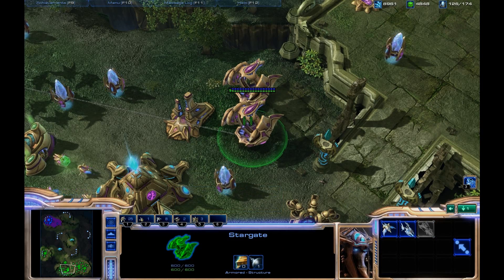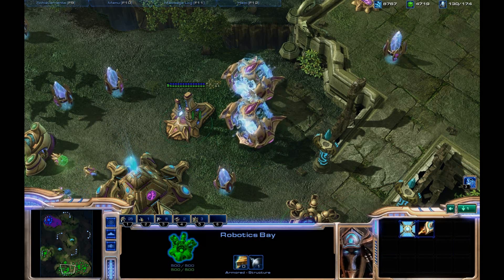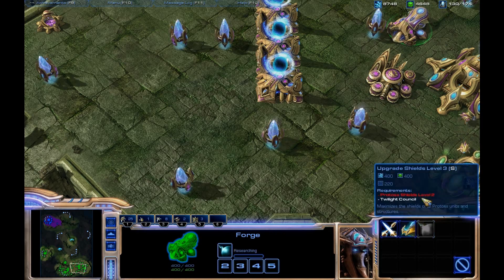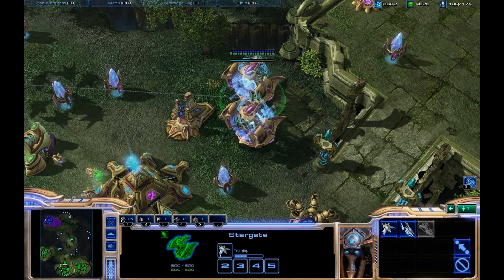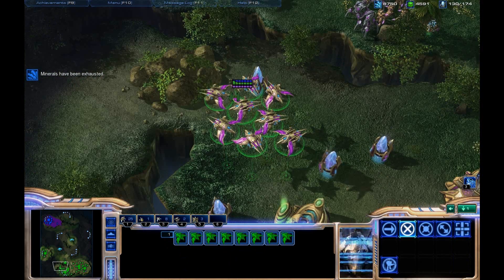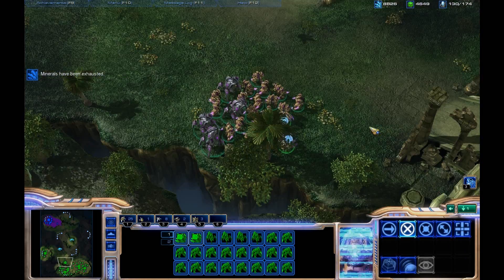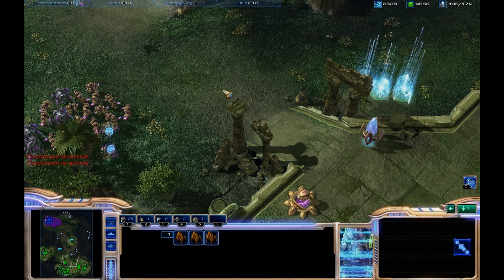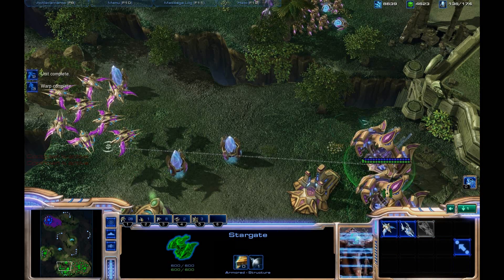After I have Stargates, I make some air units. I tap 5 and Chrono Boost twice. So 3 is the next free control group, and I set all my air units to 3. They're just Phoenixes in general, especially against Zerg, just because of Overlord hunting.